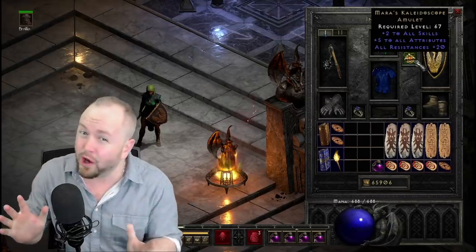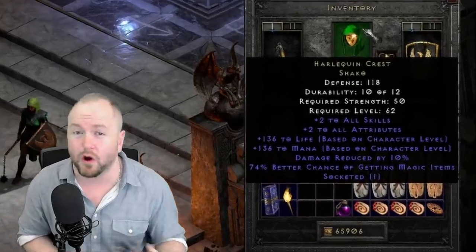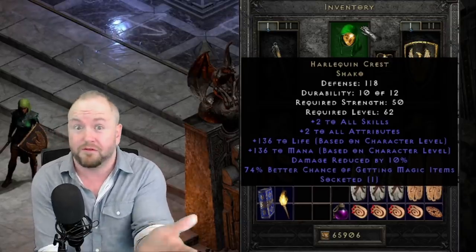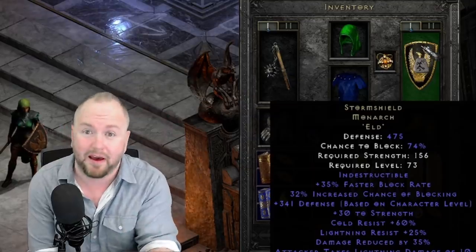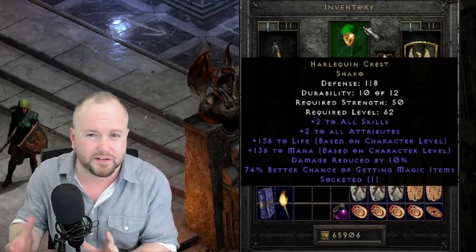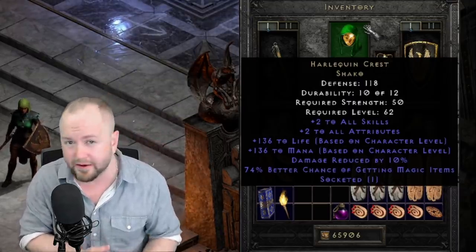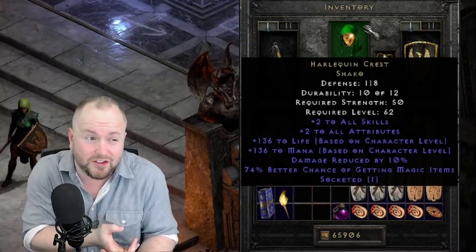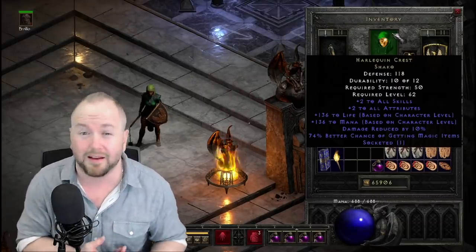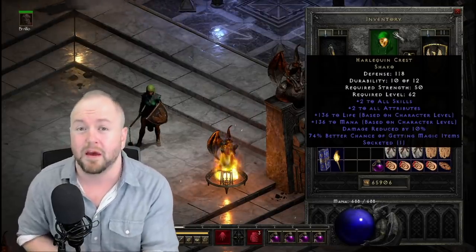The next item I'd consider a stepping stone on most builds, but it's actually quite good if you never move on from it — and that is the Shako. The Shako gives an inherent plus two to all skills, stacking on top of the Battle Orders pre-buff, and additionally has damage reduced by 10%. Combined with Storm Shield, you're already at 45%, almost reaching the maximum allowed damage reduction in PVP. Many builds use Shako until they get their ideal 2/20 circlets, but builds like vindicators, smiters, certain paladins, and even some ES sorceresses may just settle on it as best-in-slot for the big boost to mana, life, and plus two to skills.